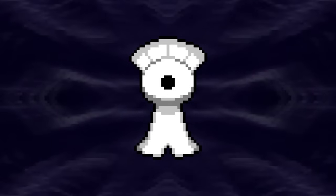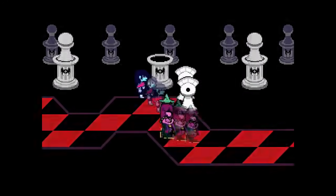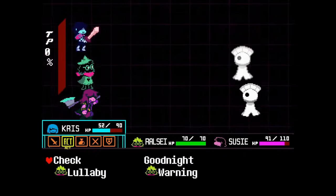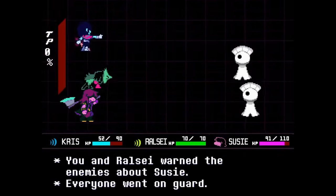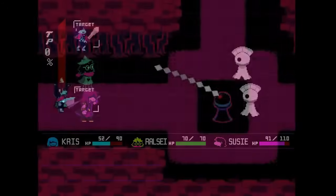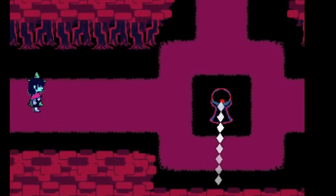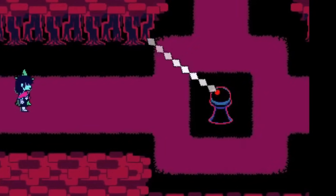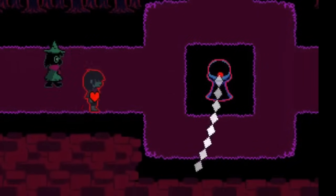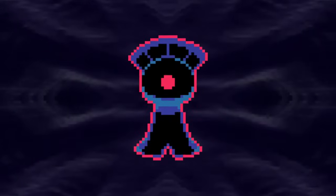Next up is Pawn Man, and given how they are a white chess piece, it was only logical to turn them into a black chess piece for their shiny. And here's a little known fun fact — Black Pawn Men already exist in Deltarune. You probably don't remember them as Pawn Men, but you actually do have to dodge attacks from them in the overworld. And since Toby Fox thoughtfully provided a color palette for these Black Pawn Men, I was more than happy to use those colors for my shiny. Introducing Black Pawn Man.